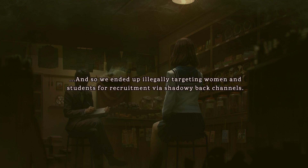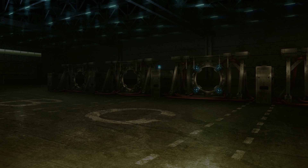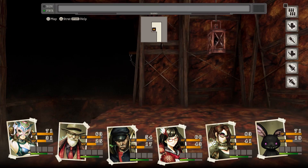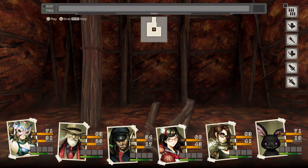Undernaughts: Labyrinth of Yomi's premise centers around a mysterious labyrinth emerging in the middle of 1970s Tokyo. Although it brings a looming threat, it also presents unique and precious resources, prompting the ever-opportunistic Cassandra company to start a mining operation. Since the labyrinth is so notorious and dangerous, they go through shady channels to employ illegal workers — most of them youth — to work in the mine. These workers are the Undernaughts, desperate individuals willing to go through anything in a harsh economic climate.